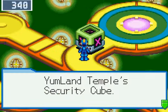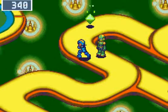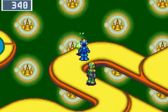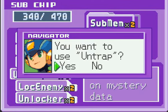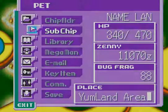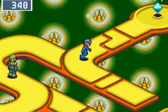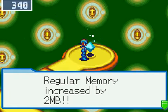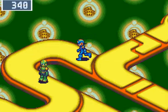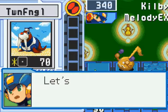I believe we can't go in here yet. Ah, here's a green mystery data. Let's go ahead and use an untrap sub-chip because there's sometimes viruses in here. And here's the blue mystery data I was thinking about — it's a Reg Up 2. So I believe the next part is we need to go to the person to make the C-Slider.